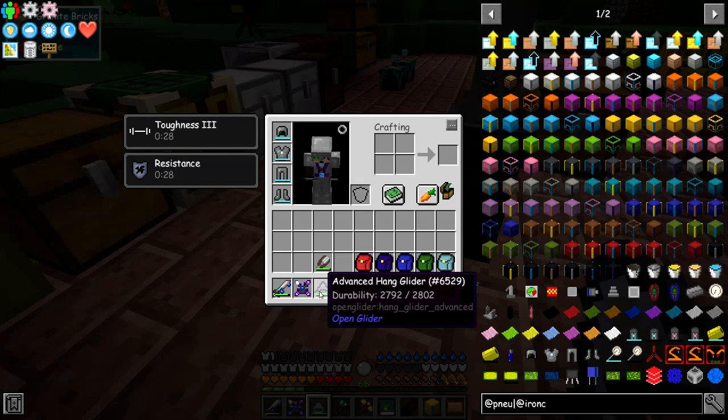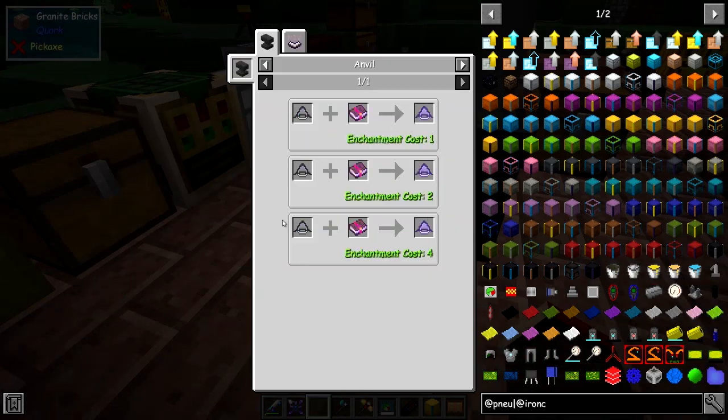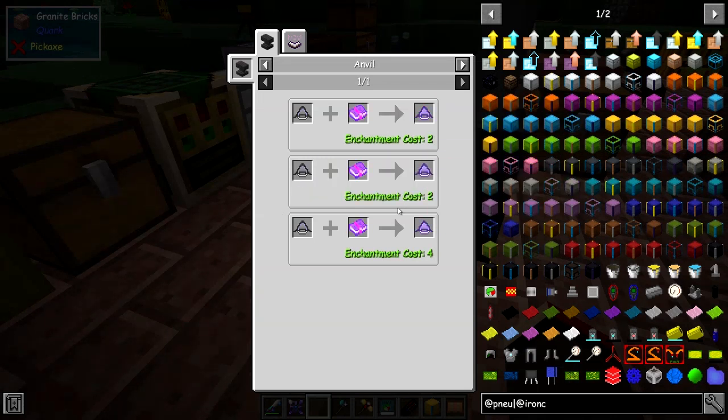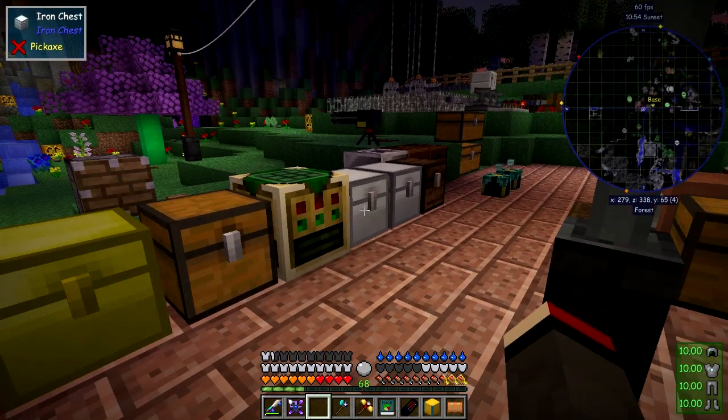Of course it takes damage, which is not a problem - we can just enchant it with some mending on it. Yes we can - we can do unbreaking and we can put mending on it. Mending is probably sufficient anyway, so I'll do that in my spare time.